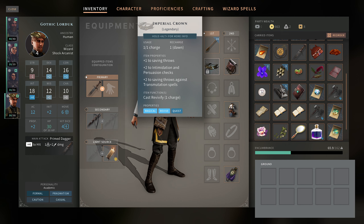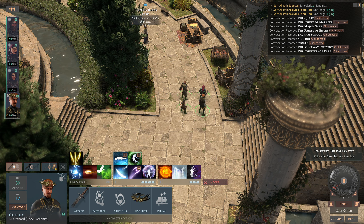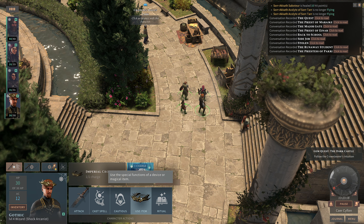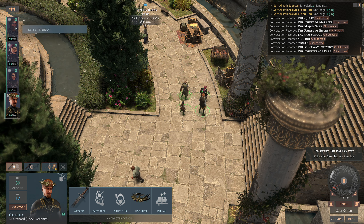So does this mean - we want Gothic to cast spell - Revivify is going to be somewhere here. Use item: Revivify. Awesome. I'm kind of glad that ended up in somebody's hands who could not cast Revivify otherwise.